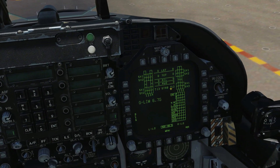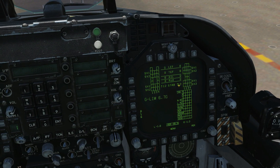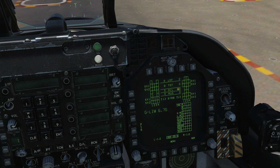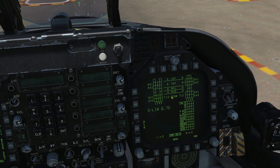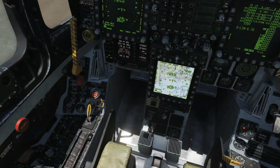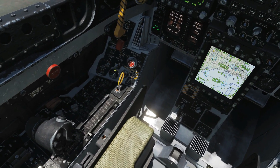Check the FCS screen to confirm we're set for takeoff. The pitch trim is currently at 12 — this will change to between 16 and 18 depending on weight before takeoff, covered in the takeoff video. Anti-skid: ensure it's turned off on a carrier, and it already is.